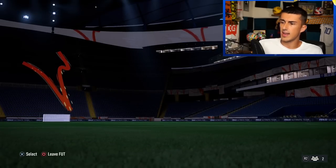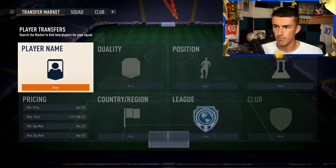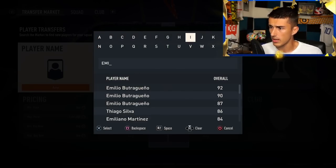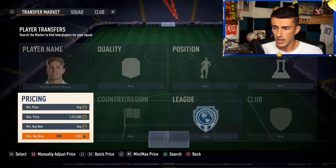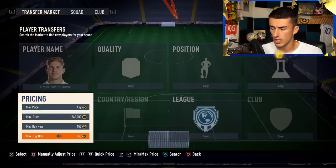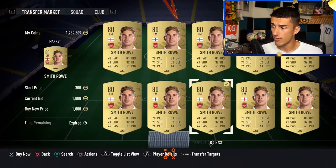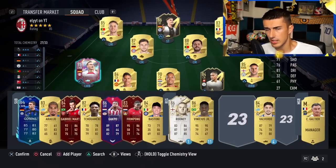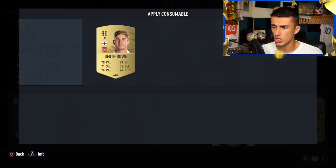So what I'm doing is going to the transfer market and picking up ML Smith Rowe, who I just saw sell for 4,900. I picked one up for 950 to 1,000 coins, set him to left mid, added him to the squad, and then applied a position change card to move him to left wing — because that's the position that's in demand.